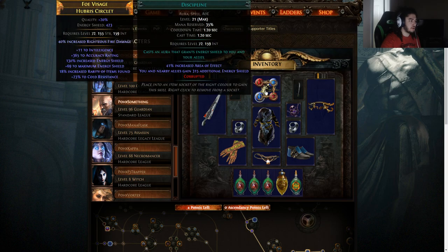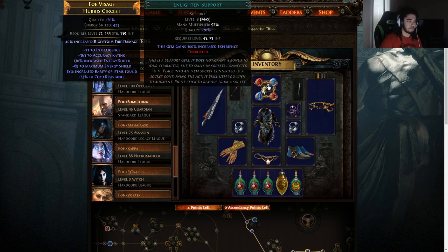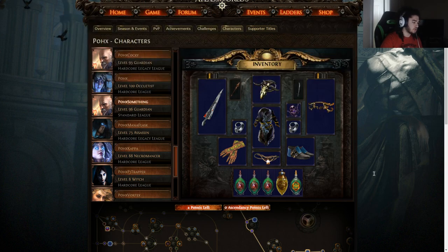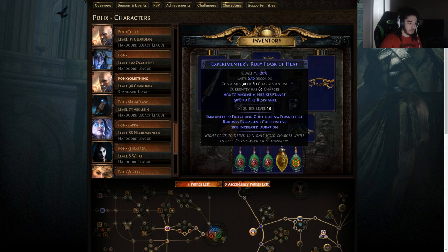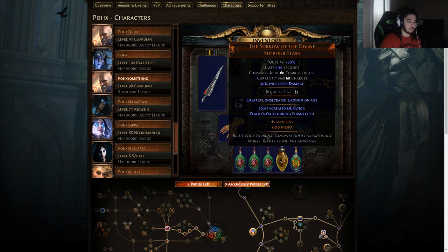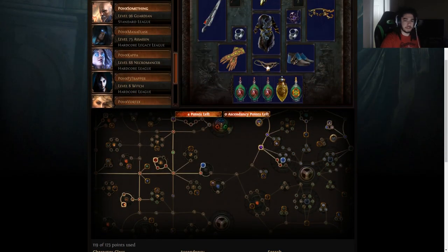Helmet: I'm going to go with an essence-crafted helmet for reduced reservation cost of auras. That should allow us to not need a 21 Blood Magic gem and we can go with a 20 Blood Magic, so hopefully by day two or three we can have all auras running. Alternatively you can use a Conqueror's Potency. For flasks: Witchfire Brew is probably your most important. You need at least one Ruby Flask and at least one Sulphur Flask — so that's three flask slots locked.